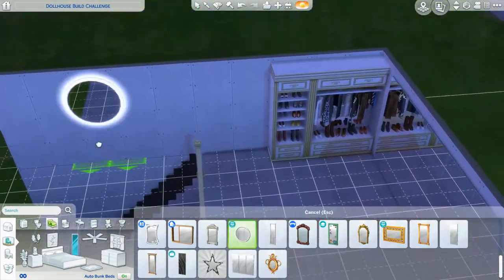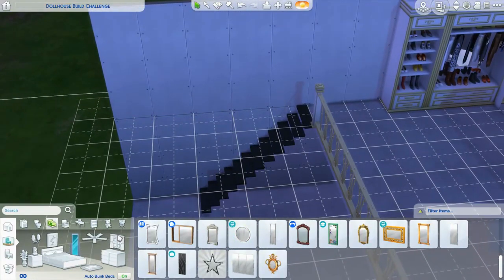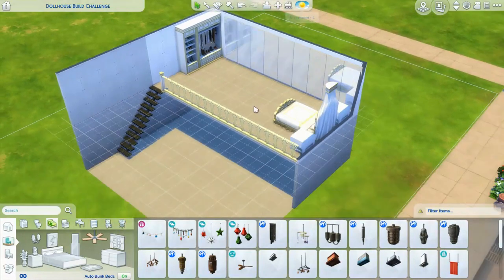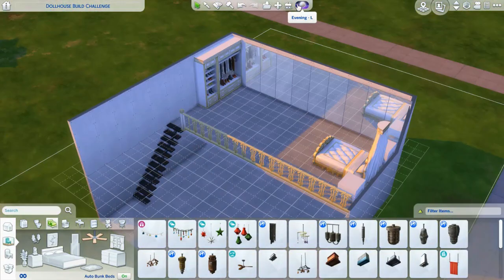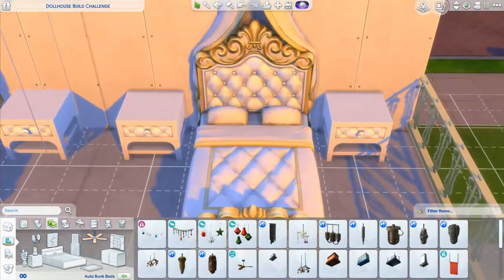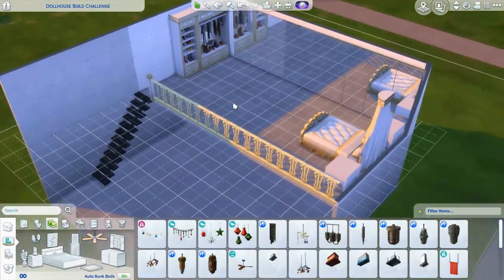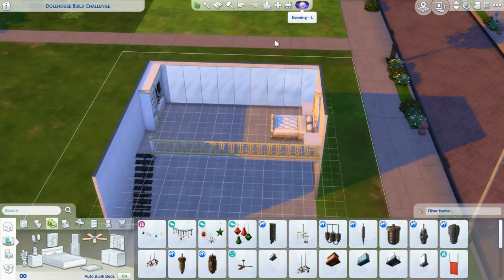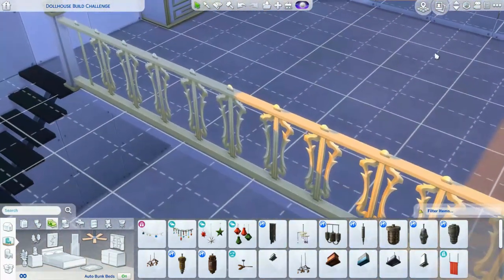And then we'll put this downstairs. You're just like - this is what I look like in the morning. Oh wow this looks hideous. During the day what does it look like? Evening. I like how the sun casts. Are you in cottage living right now? I have the cottage living pack. How many do you have?